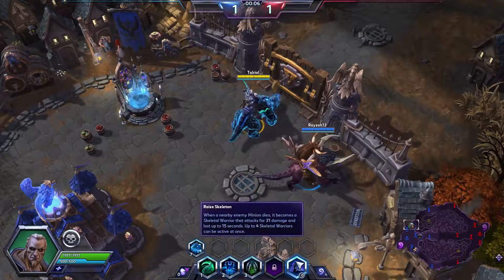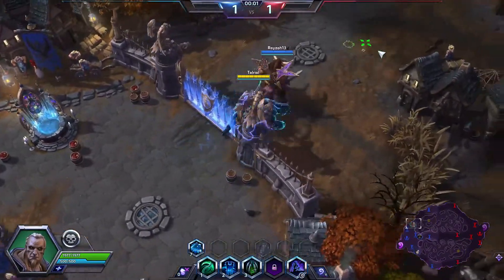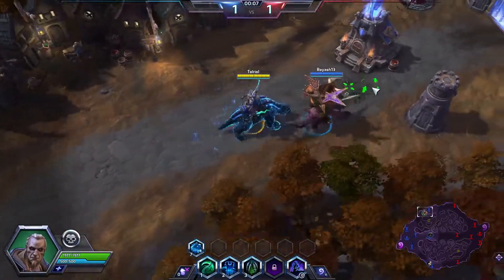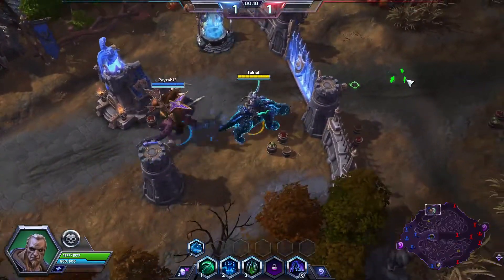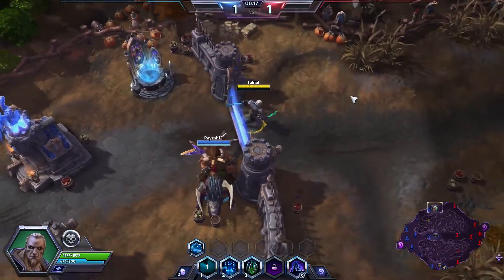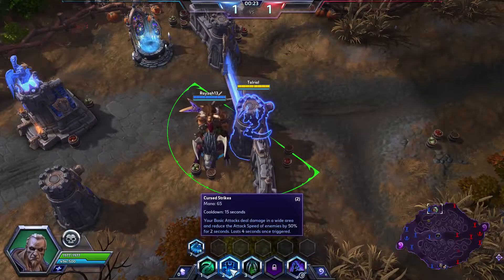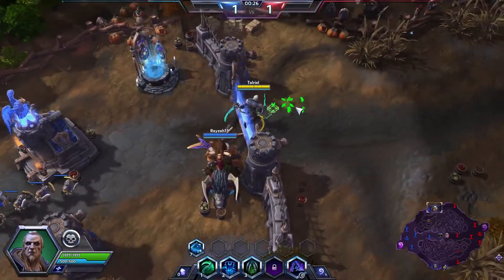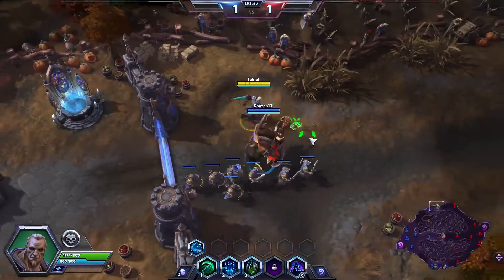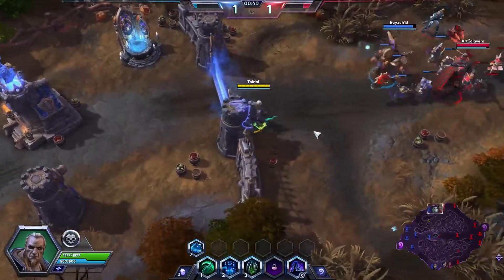His trait is Raise Skeleton — when an enemy minion dies around him it becomes a skeletal warrior. He can have up to four at a time, generating lane minions that follow the lane, not him. His first ability, Spectral Scythe, summons a scythe in front of him that comes back toward him. His second ability, Cursed Strikes, lets his auto attacks do AoE damage and slow attack speed for four seconds. His third ability, Bone Prison, clicks on someone and after two seconds imprisons them for about a second.